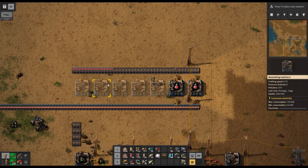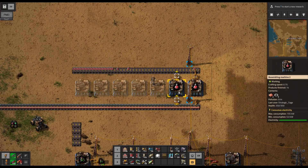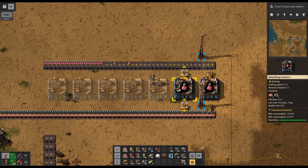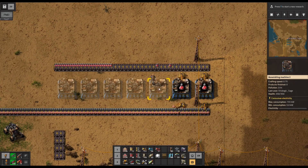Red automation science is really simplicity itself. We've just got a single belt coming in with copper and iron gear wheels, assemblers, and the packs will go out. Each of these is capable, once we get to assembler threes, of 15 science a minute. So two of them is 30, and we have enough space here to add them up to get over 100.